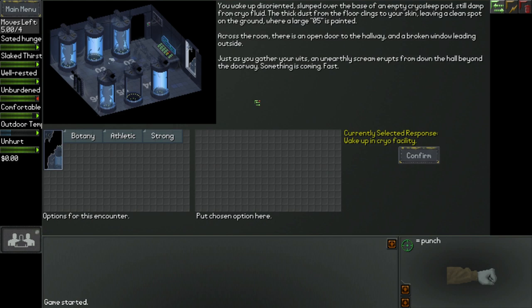Okay, once again don't be overwhelmed. So this is your little view of what's going on, here's the description, and ignore the other stuff for now. You wake up disoriented, slumped over the base of an empty cryosleep pod, still damp from cryo-fluid. The thick dust from the floor clings to your skin, leaving a clean spot on the ground where a large 05 is painted. Across the room there's an open door to the hallway and a broken window leading outside. Just as you gather your wits, an unearthly scream erupts from down the hall — something is coming. Fast.